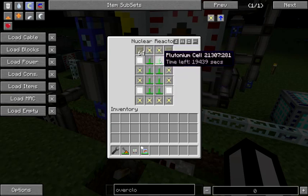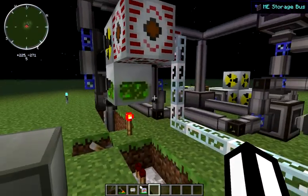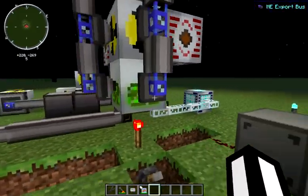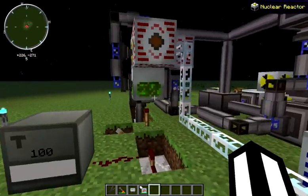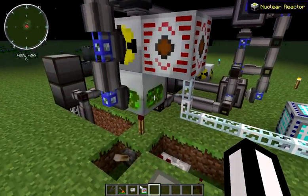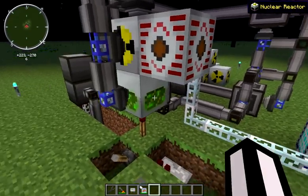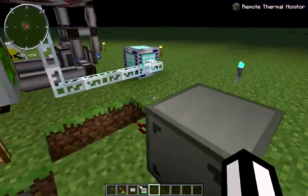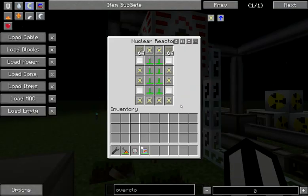Feel free to experiment at your own risk, but as I said, this is a much more dangerous design than using coolant cells. Obviously I don't have any shielding up here, but if you were to do this in your game world, I would strongly suggest placing this reactor inside warded stone, warded glass, or iridium-reinforced tungsten blocks, depending on what you have available to you.